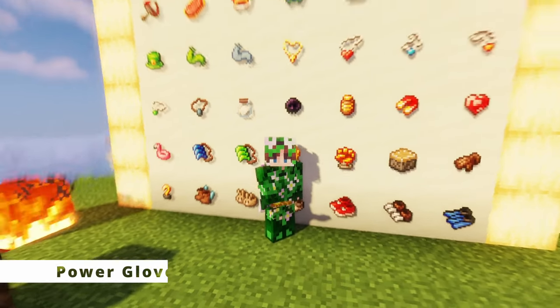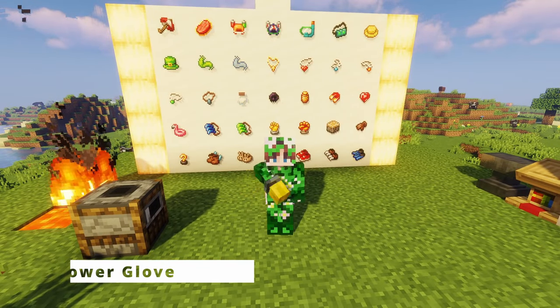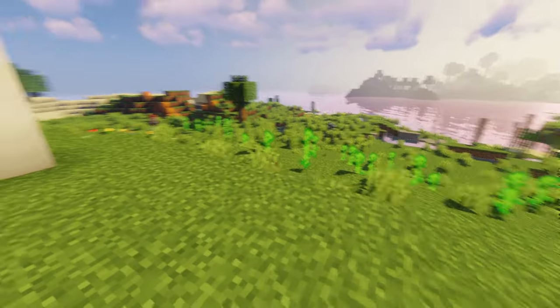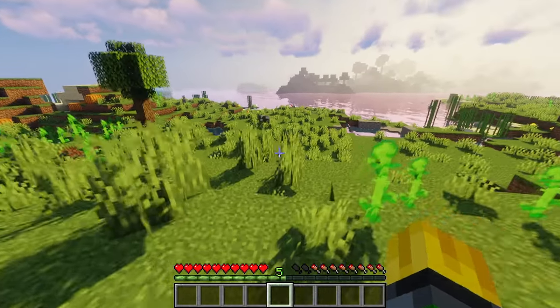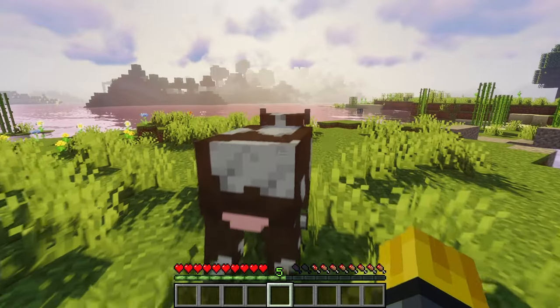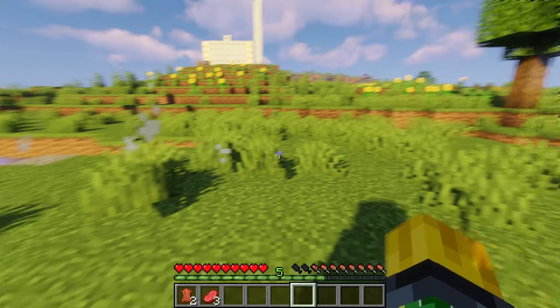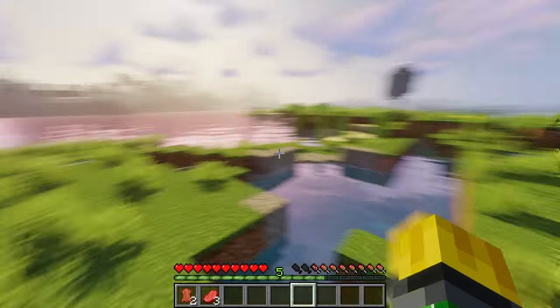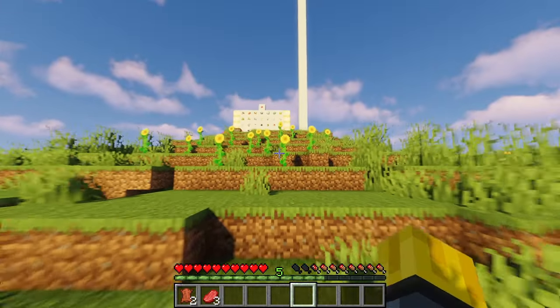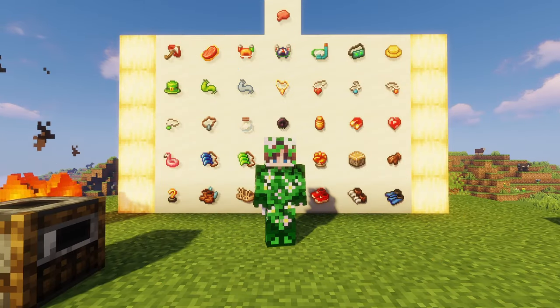This next artifact would have been helpful when I was testing out the feral claws on the cow, and that is the power gloves. Let's go ahead and equip it — it almost looks like a rubber hand. This is super cool because it increases your attack damage — I believe it increases it by four. Let's try on another cow — wow, yeah, that does a lot more damage. That was only two hits compared to the eight I had to do with the feral claws.